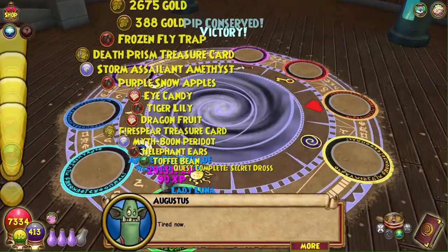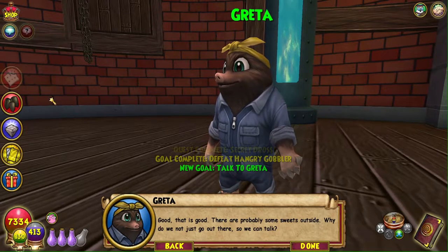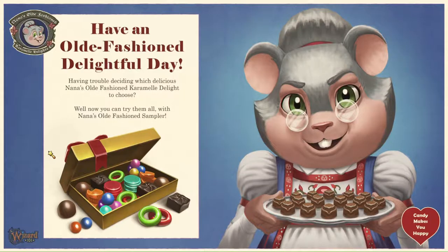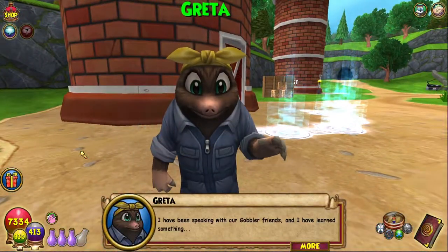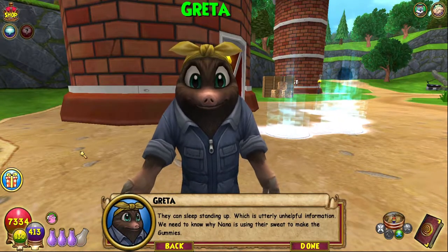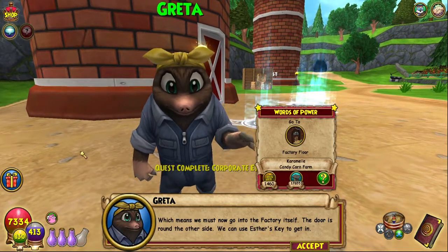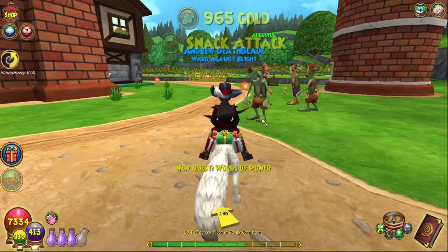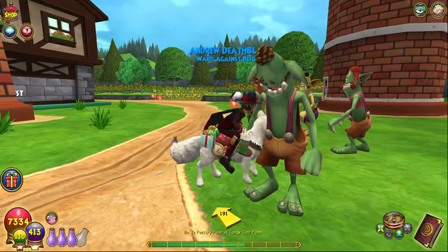Look at me go! There are probably some sweets outside. I got a toffee bean - that's interesting, I don't think I've gotten too many of those. That's a caramel reagent, used for crafting things. Greta, I have been speaking with our gobbler friends. They can sleep standing up - which is utterly unhelpful information. We need to know why Nana's using their sweat to make the gummies, which means we must go into the factory itself. The door is round the side, we can use Esther's key to get in.